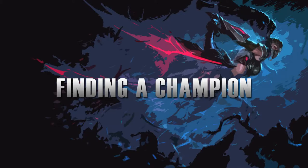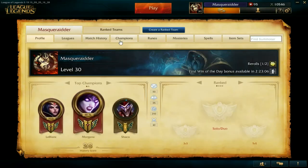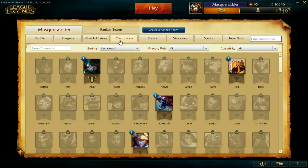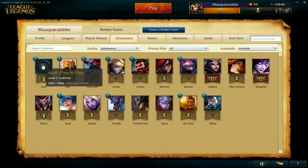Hey guys, it's Masquerader and today I have a little tutorial for anyone who's new to League of Legends. To find the list of champions, you click on Profile and then Champions, click on Available from the drop-down menu, and the ones with the exclamation points are the free-to-play champions.